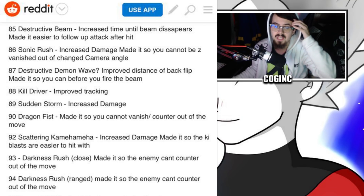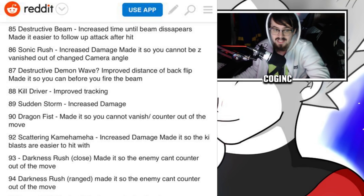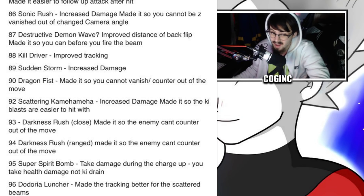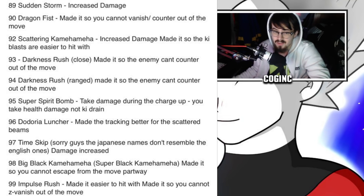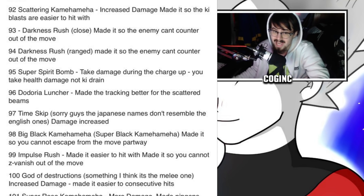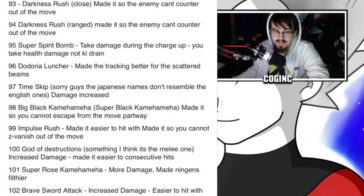Number 85: Destructive Beam — increased time until beam disappears, easier to follow up after hit. Number 86: Sonic Rush — increased damage, cannot be vanished out of, changed camera angle. Number 87: Destructive Demon Wave — improved distance of backflip, can fire the beam. Number 88: Kill Driver — improved tracking. Number 89: Sudden Storm — increased damage. Number 90: Dragon Fist — cannot be vanish-countered out of. Number 92: Scatter Kamehameha — increased damage, ki blasts easier to hit with. Number 93: Darkness Rush (close attack) — enemy can't counter out of the move. Number 94: Darkness Rush (ranged attack) — enemy cannot counter out of the move.